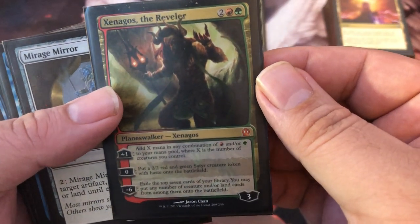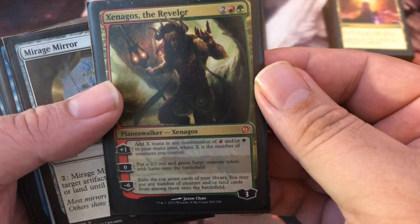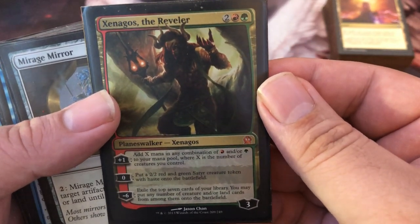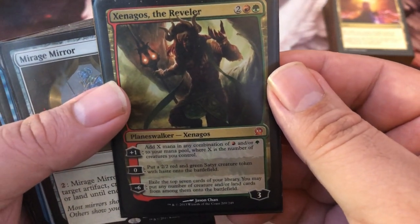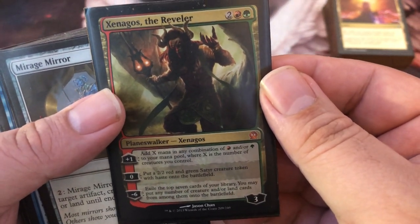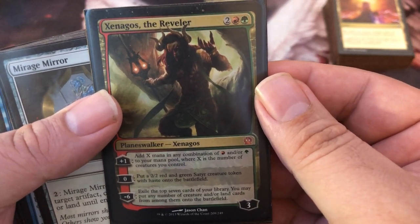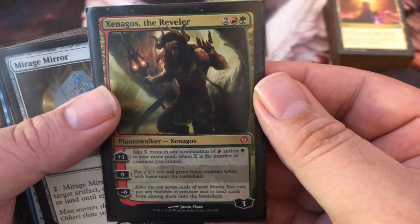Xenagos: get 21 snakes out and use his plus-one for tons of mana to cast spells. Not as good because you don't get blue with it, but hopefully you have enough artifacts or mana ramp to tap and fix your mana. Still a great card.